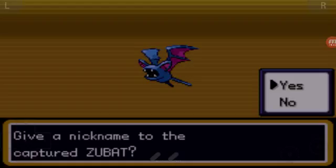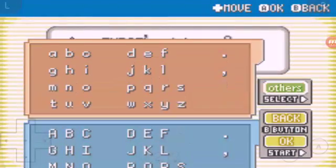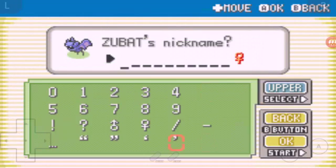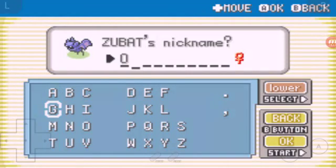Let's name him. That's a zero by the way - his name's going to be Zero. He has no eyes until he actually evolves into a Zubat. Wombat - I think that's how you pronounce it. If I'm getting it wrong just leave it in the comments and I'll try to pronounce it later.